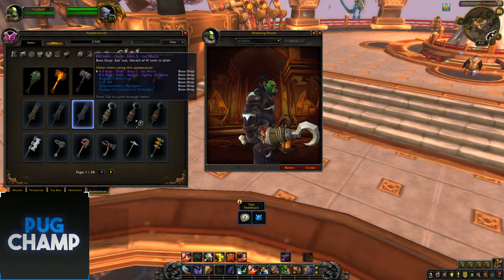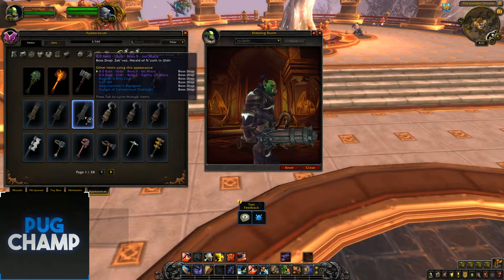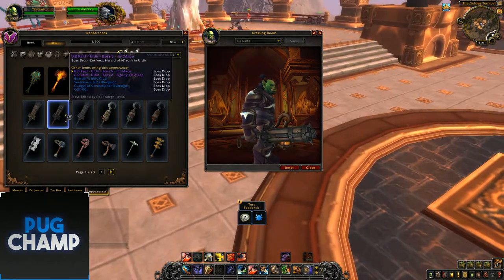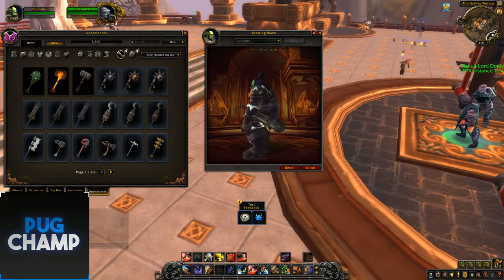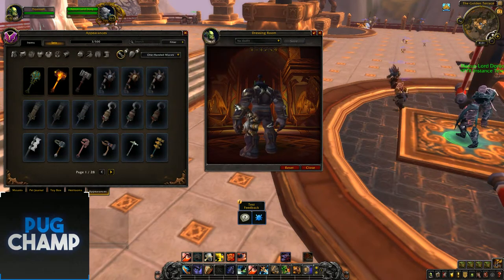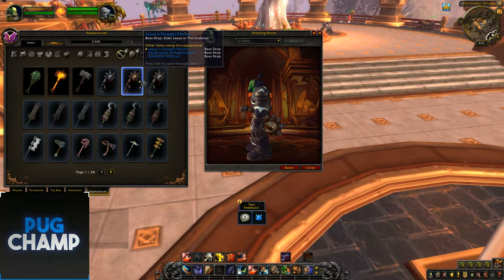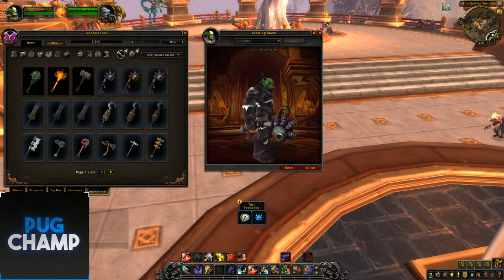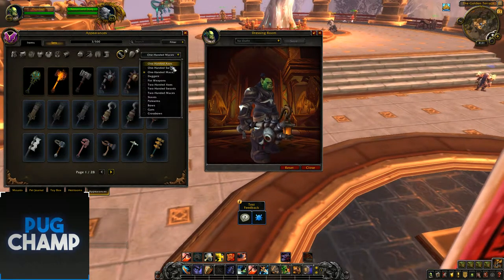The next ones drop in Uldir and on bosses in dungeon bosses. These will probably be in dungeons because they're pretty simple — just wooden, from Kul Tiras. The next ones are the blood troll maces — as you can see there's blood coming out, linked to the blood trolls. They have a quite simple aesthetic, like most of the troll stuff.